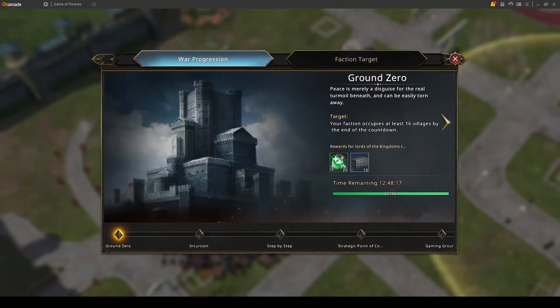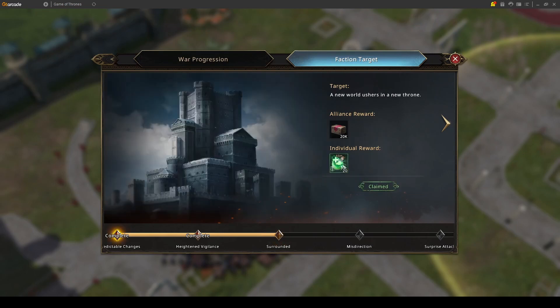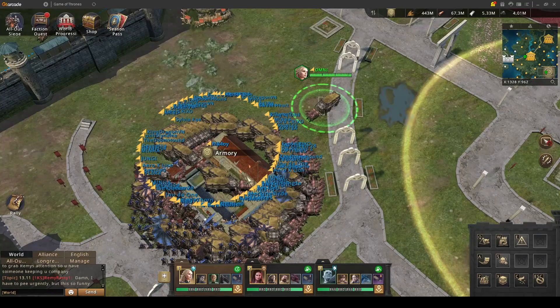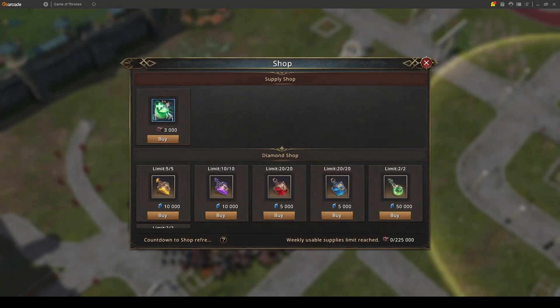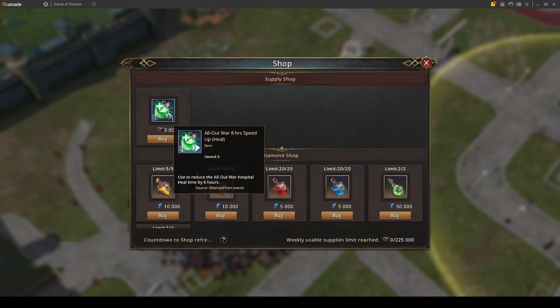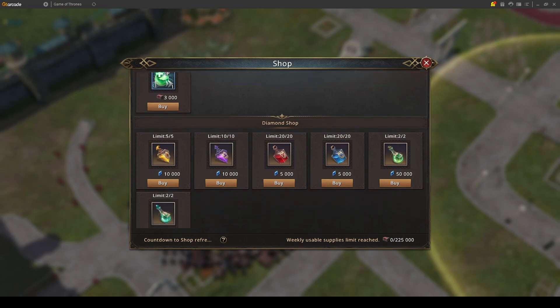Then we have the world progress menu, which shows the overall progress of the All Out War event. You also have a faction target where you have different goals for your faction to reach in order to gain some rewards — those are good guidelines on what your faction should be doing. Then we have a separate supply shop where you can purchase items with other alliance resources or blue diamonds.